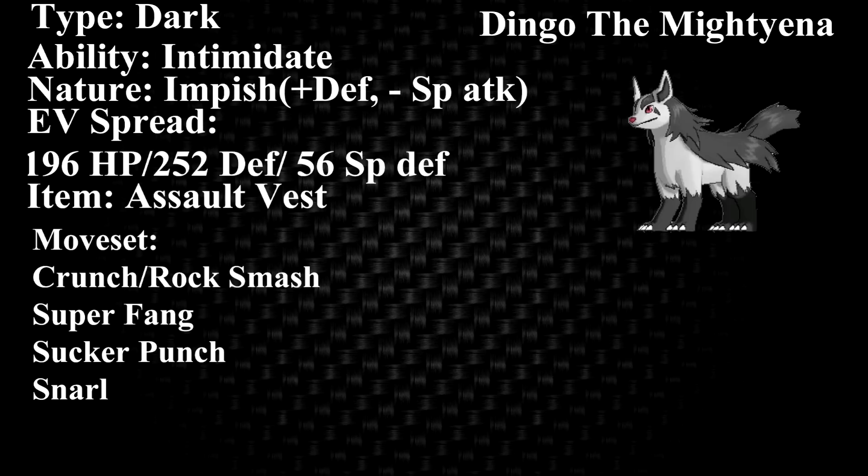Next up we have Super Fang. I put Super Fang because, again, since we have the Assault Vest and Mightyena does not have the best offensive power, we're going to need to whittle down our opponents. Super Fang cuts their HP right in half, which is very, very nice. Combined with Crunch, it does do a decent amount of damage — more than I thought it would most of the time.